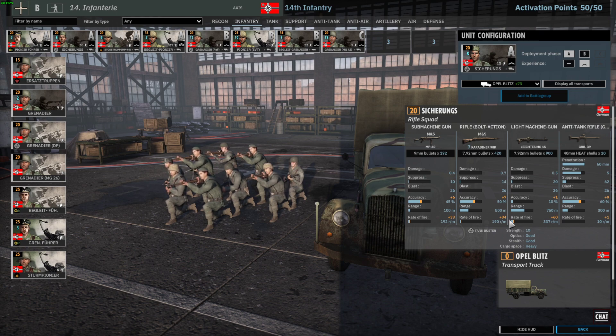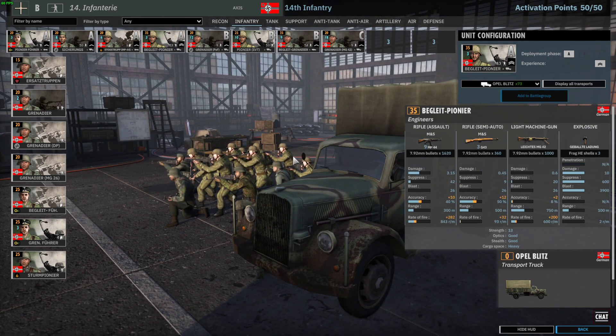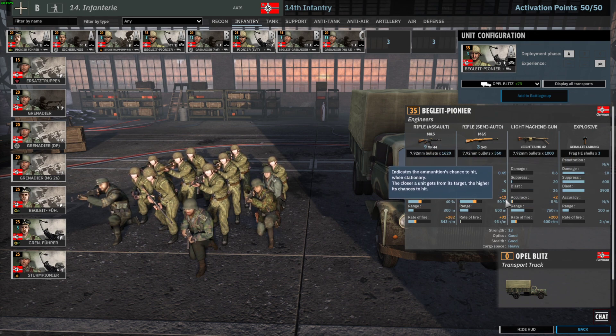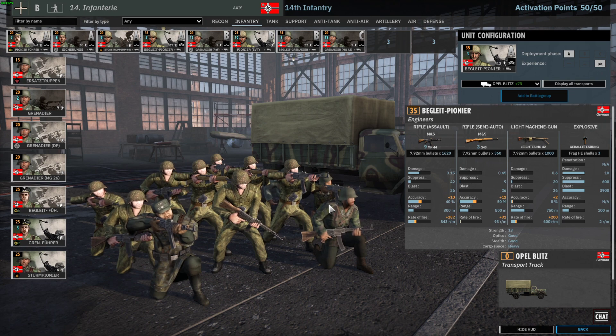Your defensive unit is the Sigirungs-in-A, which come with a Granatenpatrone PzBü 39 — one of the better anti-tank rifles in the game, with good damage and penetration, though relatively low range. If the enemy gets in range, it can shred light armor well. For 20 points with 10-men strength, they are relatively worthwhile. Then you have one of the best damage output units in the game — the big light pioneers, sadly on the lower end of availability but on the higher end for damage output.